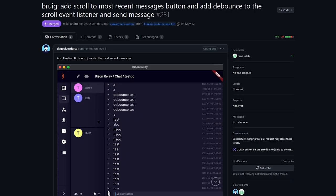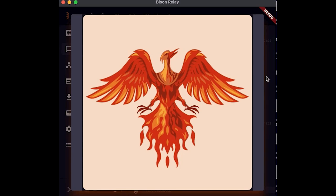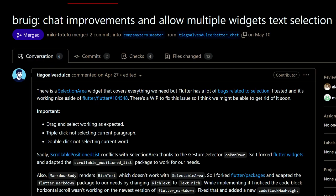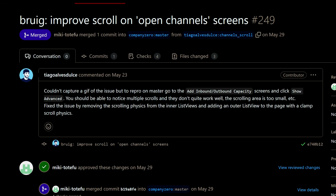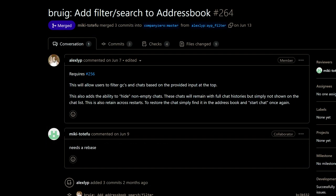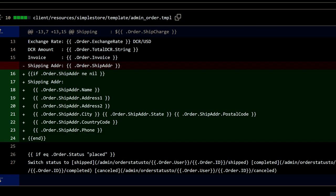For the graphical user interface of Bison Relay, a floating button was added so users can jump to recent messages. Changes were made to the size of embedded images shown in chats and posts to help with scaling. Some issues with text selection were fixed, as were scroll bar issues on Lightning Network Management views. A search and filter function was added to the address book page. Finally, the initial foundations for stores have been implemented.